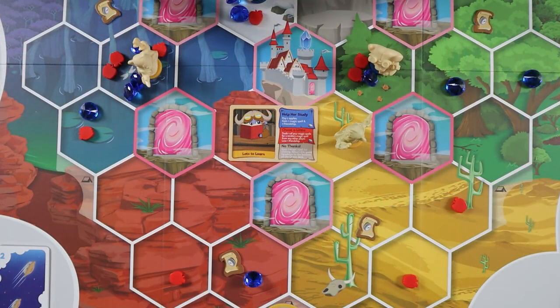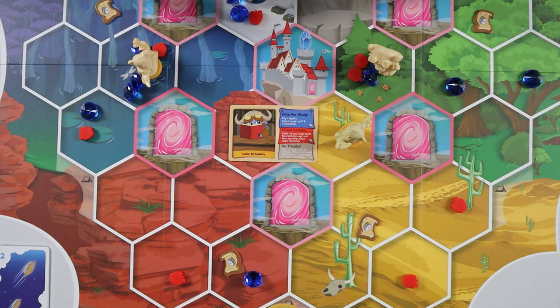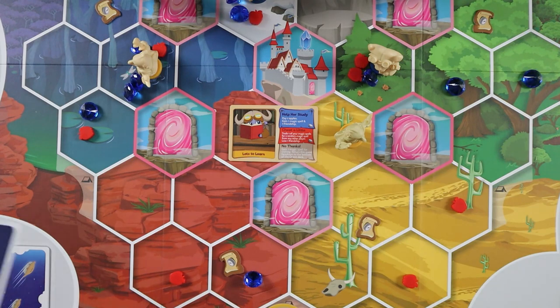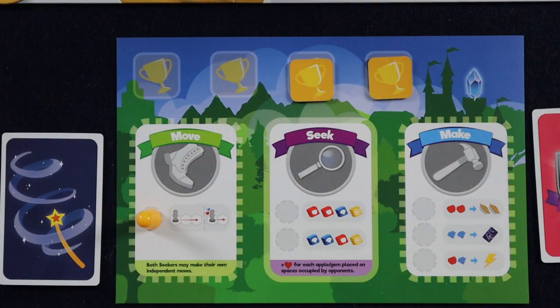In the case of this quest, we're going to go ahead and take the two apples from this seeker space in order to gain a magic spell and one friendship. And that is everything you need to know — everything that could possibly happen when taking the move action.